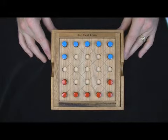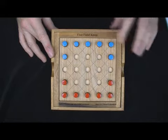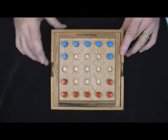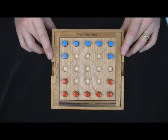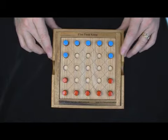We also have Four-Field Konu, which is really quite different. The word Konu is kind of a generic word for game board. It's said to be perhaps the thing that the Western Chinese checkers was based upon, because it's quite similar in style.